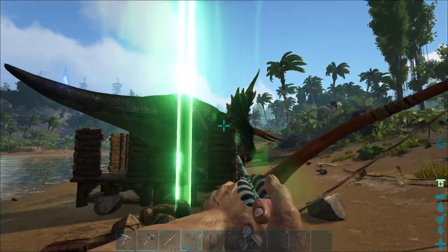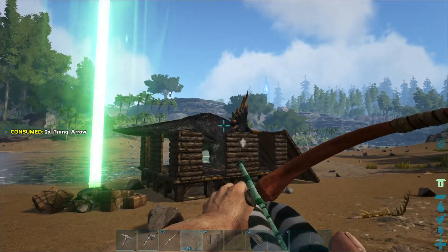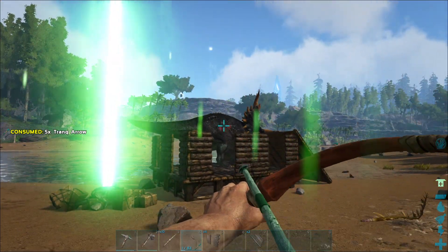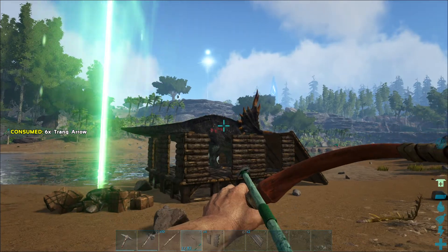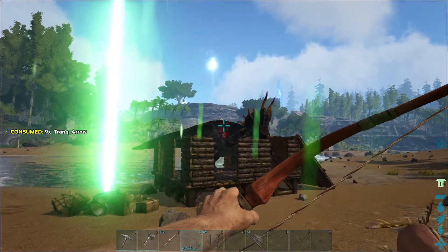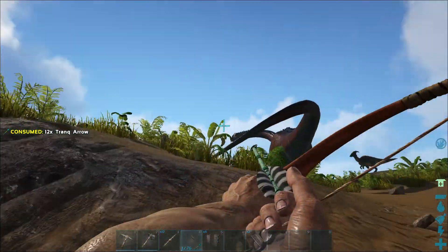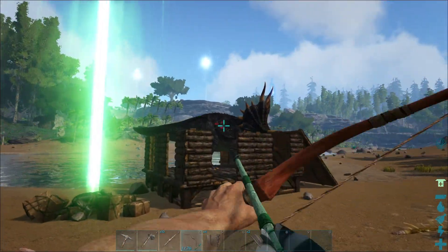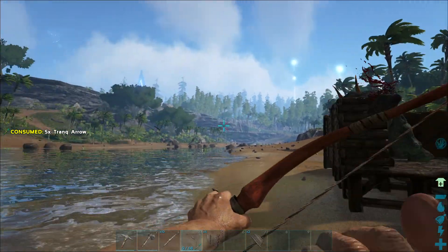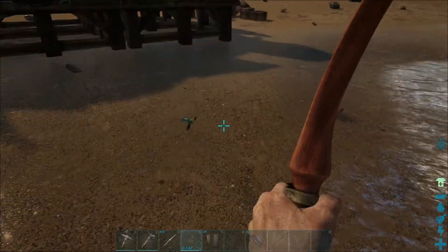All right, here we go again. We're just filling him full of arrows. I don't know how long it's going to take for this guy to drop - he's quite a high level. Oh my god, we're going to get an item drop here as well any second. He seems to settle down - he's not being as aggressive as he was.